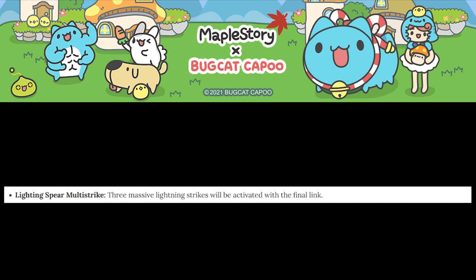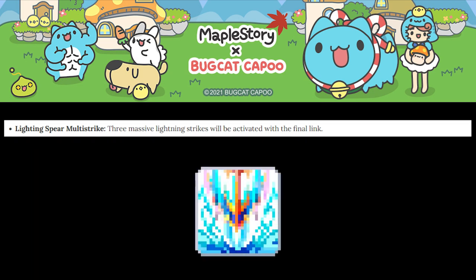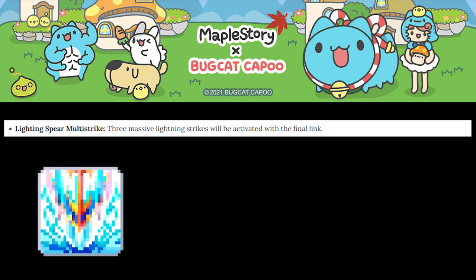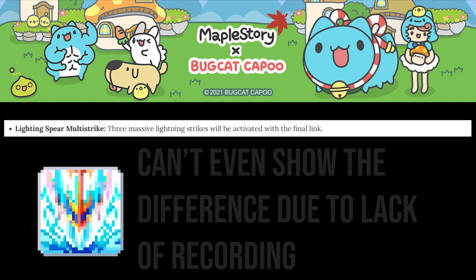Next, we have a buff to Lightning Spear Multi-Strike. The final attack of the skill now activates three additional Lightning Strikes. It's a welcome buff, but barely noticeable due to the lackluster nature of the skill already. The coming Lara patch greatly buffs the damage of Multi-Strike, so we'll see if it becomes a decent burst skill then. While another positive change, it's nothing to write home about.